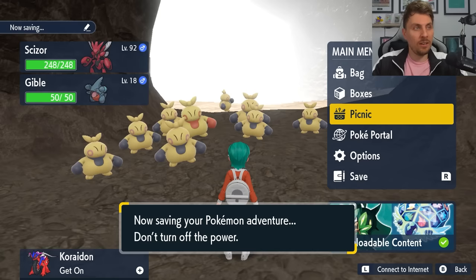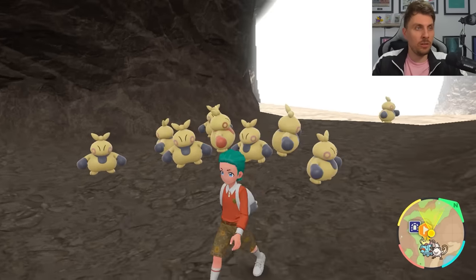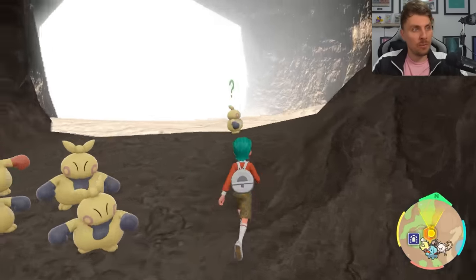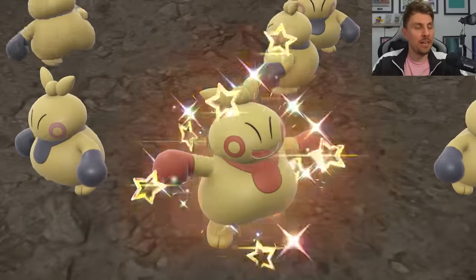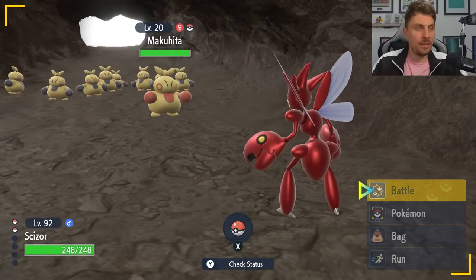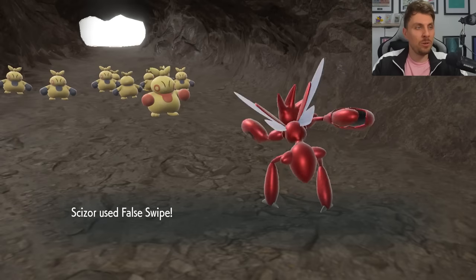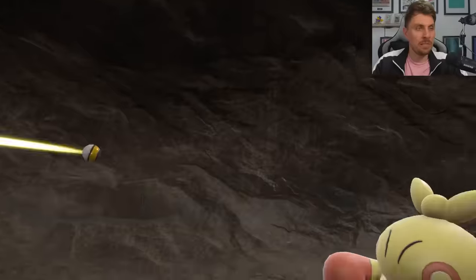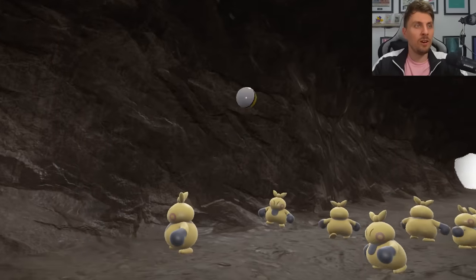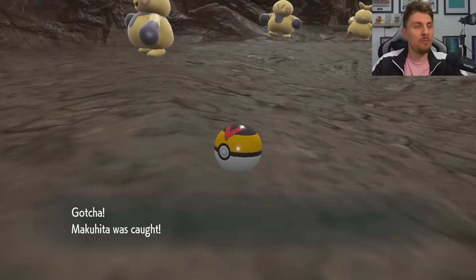I'll put the shiny version on screen so you can see what you're looking for. Once it does pop up you'll be able to get it. Again, if you want to catch it in a special Pokeball, drop a save before you encounter it, use your false swipe user to get it down to one HP, and you'll have a better increased chance of catching it with one of those special Pokeballs. Makuhita is a really nice shiny to go after as well.